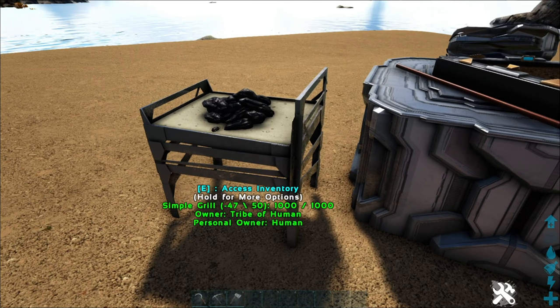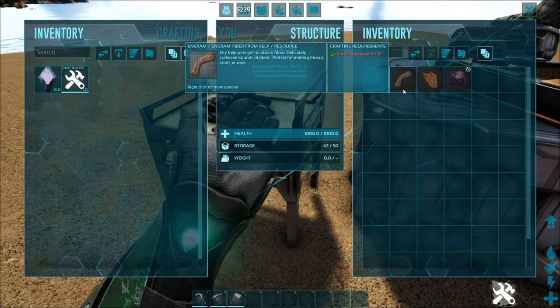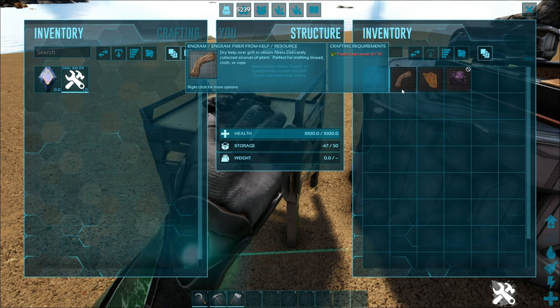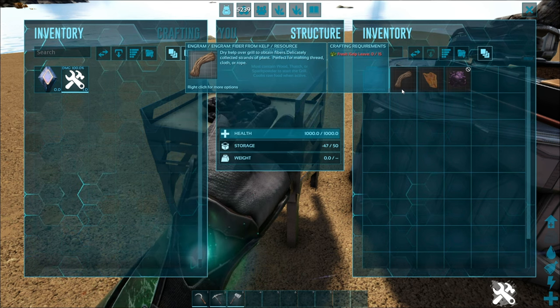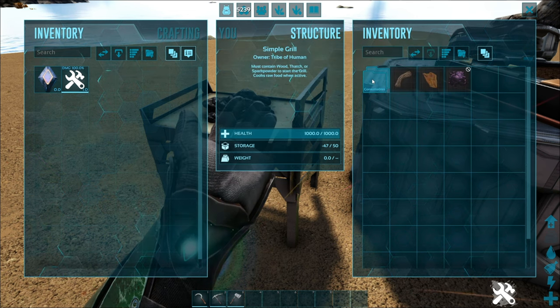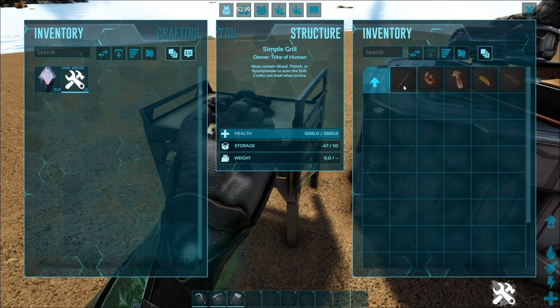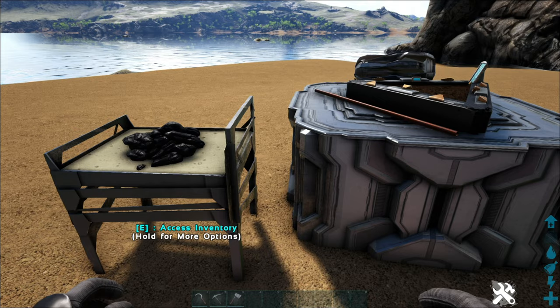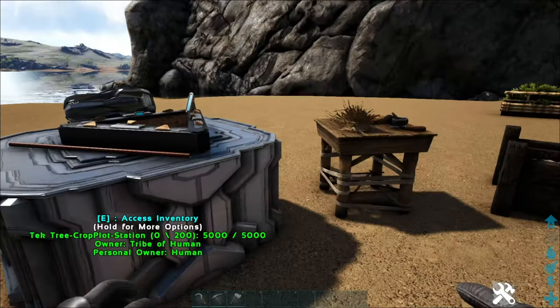We have a simple grill. The grill is going to allow you to cook certain things and get different resources from them. You'll be able to turn kelp into fiber, make some consumable stuff, and get oil from oily fruit. There are also some neat cooking options that provide different benefits for not only you, but some of your tames as well. So definitely pay attention to that.